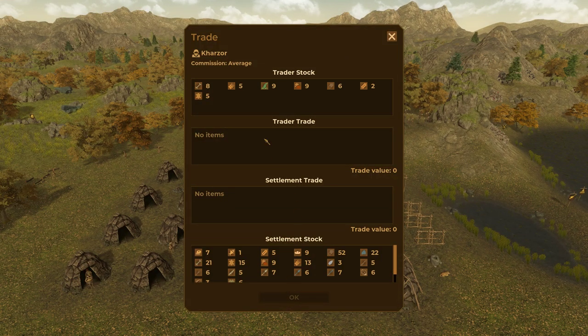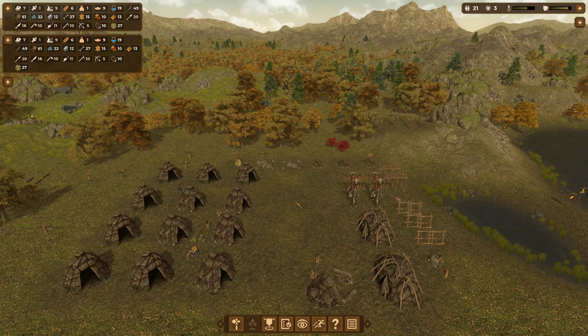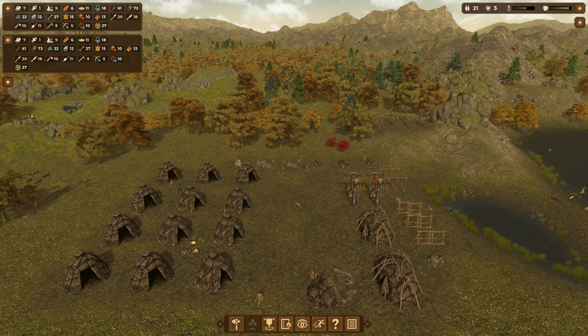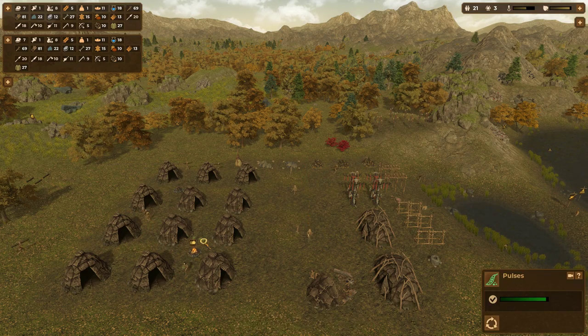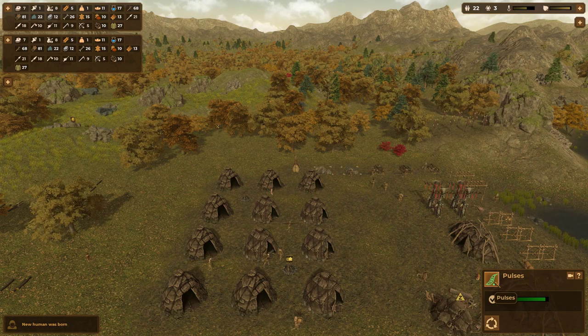A trader has arrived — commission average. You don't really sell anything I need, but we can buy some pulses I suppose. Let's pay with a few wooden spears and some logs. I don't really know what pulses are but I assume they're some kind of bean or pea or something.